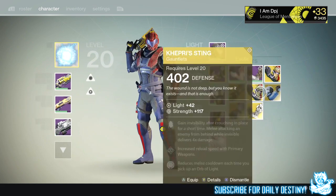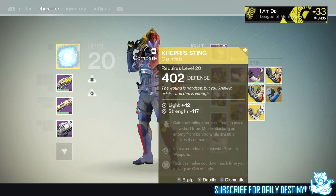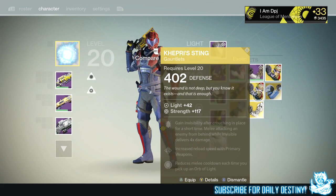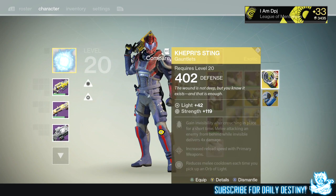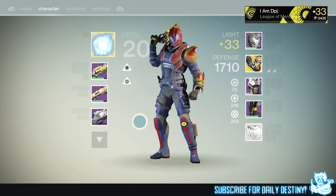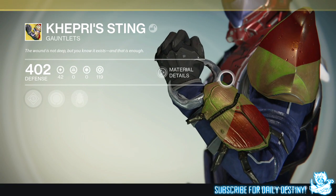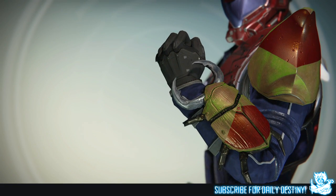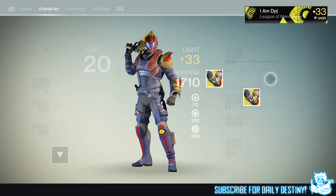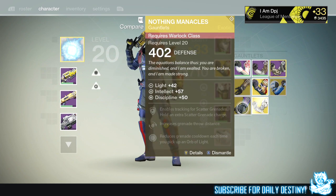Let's just take a look at those sexy Kepri Sting gauntlets. These ones I got — Strength 117 and 119 — so obviously I'm going to keep them. Just look how badass these look! The beetle on the arm actually moves. It's just so good. I wanted these from the start — just amazing, incredible!